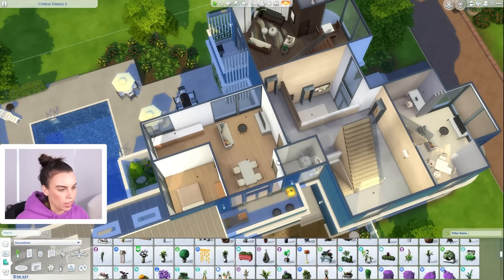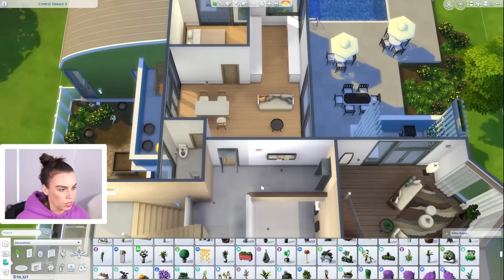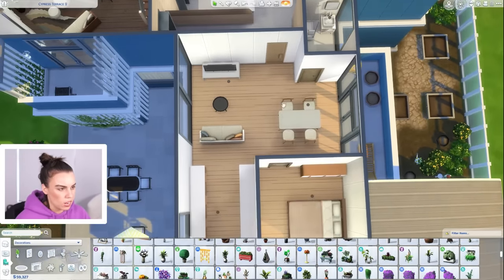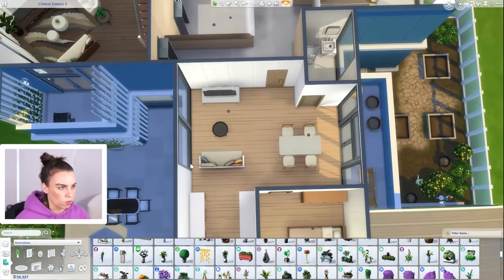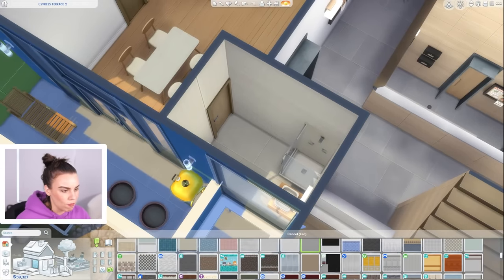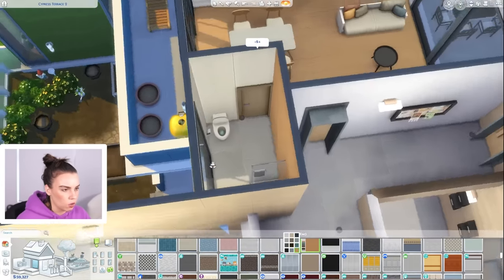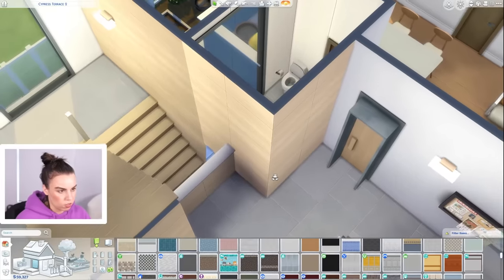Now we're working our way to the third level, so let's go ahead and do this other one-bedroom apartment. I had thought about having a simple lounge room at these two windows, a dining room at this balcony area, a galley kitchen over here, and a bedroom. The bathroom's already here. I like the white sink color a lot.